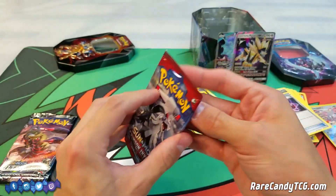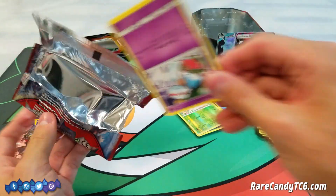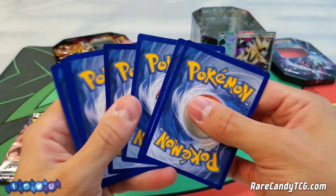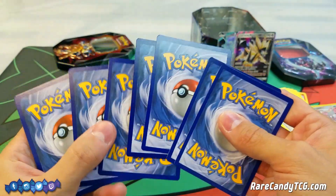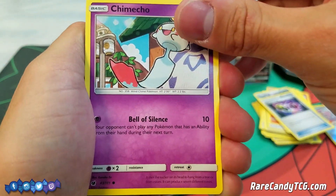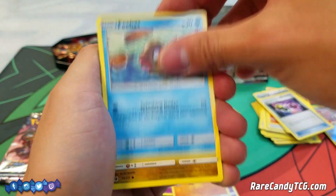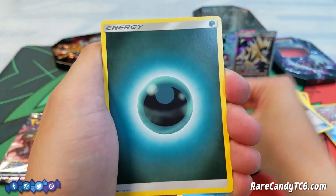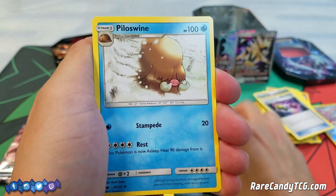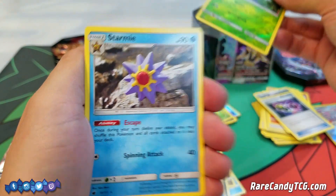I want to save our good pulls for the Sun and Moon era packs. Let's crack open our Crimson Invasion pack. Like I mentioned before, Buzzwole would be more than welcome, and I'm still missing some Rainbow Rares and Secret Rares from this set, so I'd definitely prefer to get some of those if possible. So here we have a Chimecho, Misdreavus, Stufful, Pheromosa, Jangmo-o, Dark Energy, Cinccino, Xurkitree, Piloswine, Reverse Holo Accelgor, and a Rare Starmie.